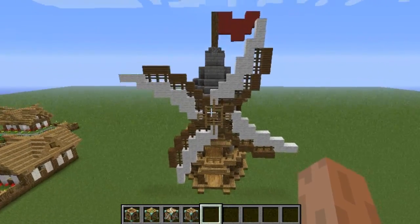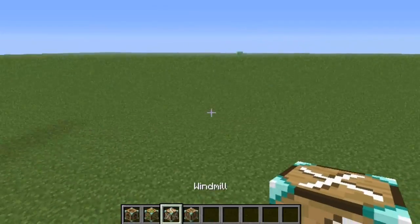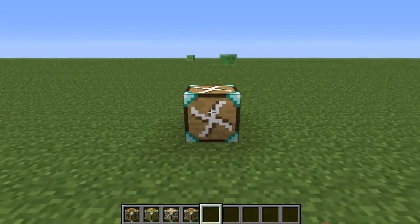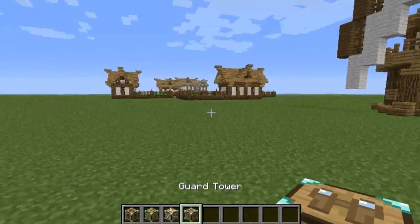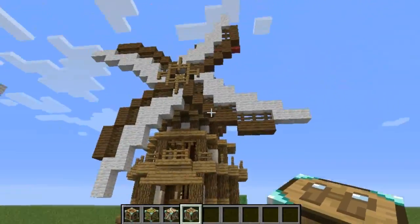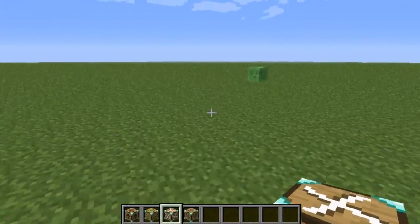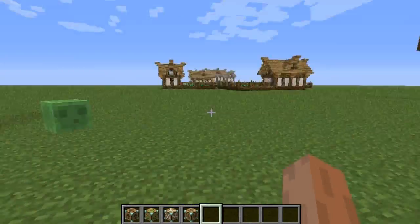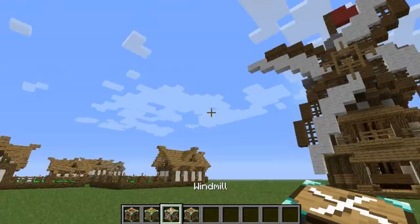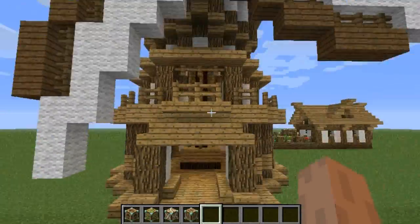I know you're probably like, oh my god, I want this mod. Now again, this does generate in every direction. You may have noticed on the farm and these ones there's no green particles, and that's because I haven't added it in yet. As I said at the start, I'm still working on it. So we'll generate this direction and then we can generate in this direction too.